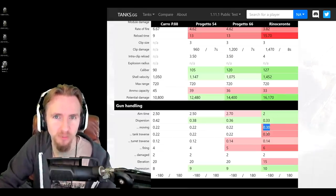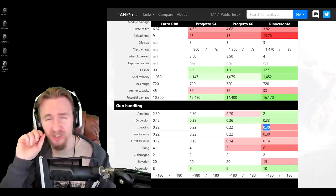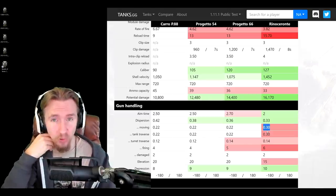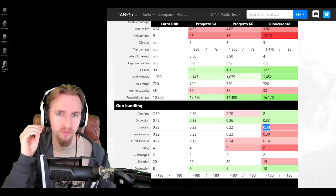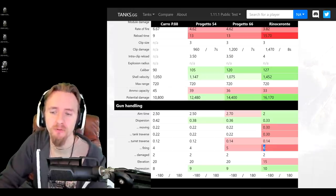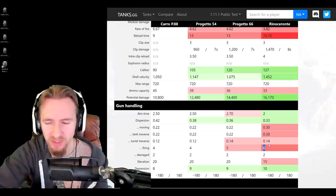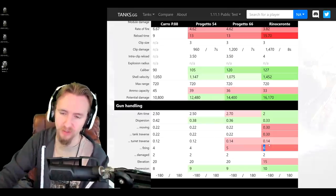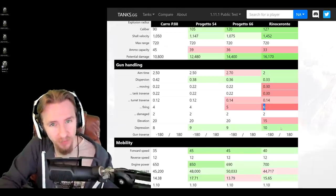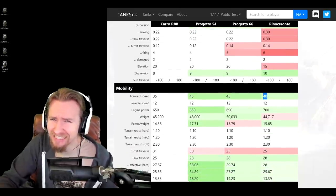Another thing that really sucks about the Rinoceronte is it has some of the worst dispersion while moving of any non-tank-destroyer vehicle - 0.3 means you'll probably want vertical stabilizers and a rotation device, or bond equipment, otherwise even slight movements will bloom the reticle badly. The vehicle also has horrific bloom after firing the 127mm main armament - it takes a long time to re-aim even with the 4-second intra-clip reload. One great thing though: 10 degrees of gun depression makes this tank amazing on a ridge line.